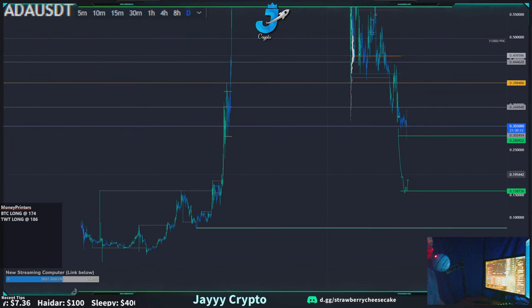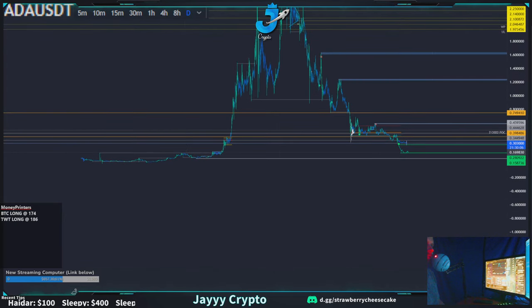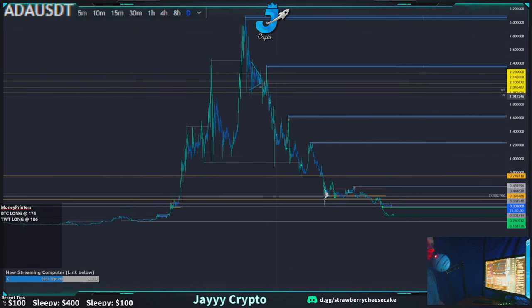ADA has really massively underperformed the market — not just recently, but over the last three or four months. That makes sense because coins that go hyper parabolic always come back down. We see it in every single coin, every time frame.